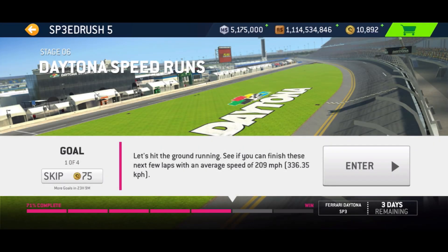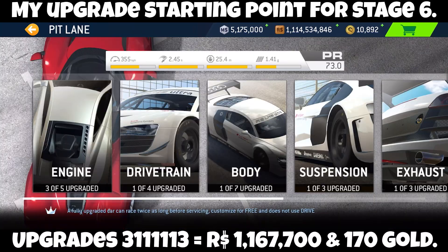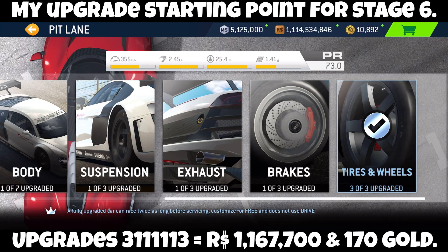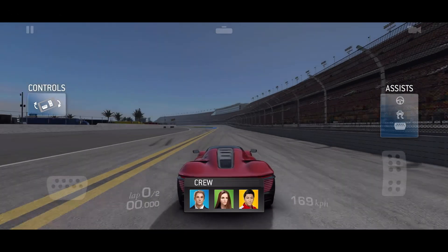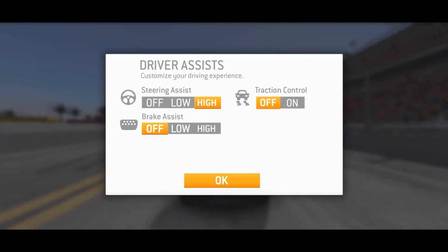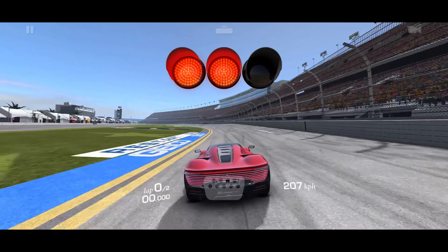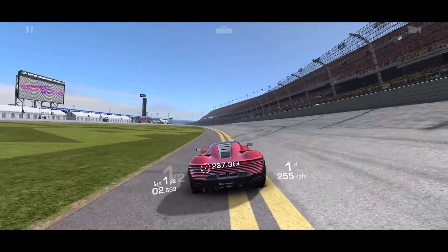Hello and welcome to Stage 6 of Speed Rush 5, racing for the Ferrari Daytona SP3. My starting upgrades cost $1,167,700 R dollars and 170 gold. Here's something you'll never see me do — I'm going to tilt A controls and steering assist high. More on that in a second. I messed up my first run, so this is my second run.